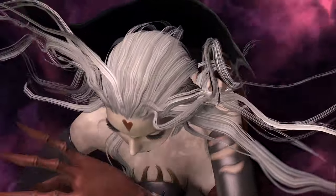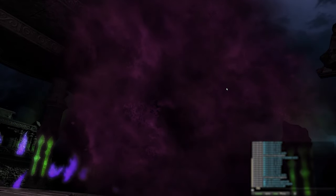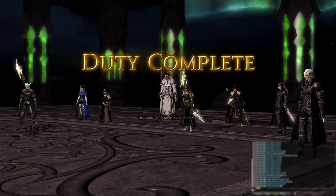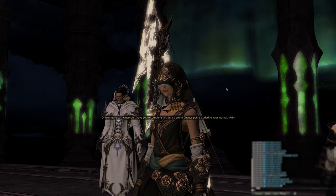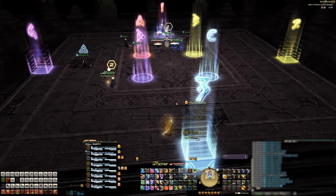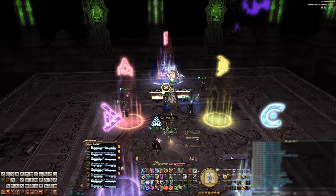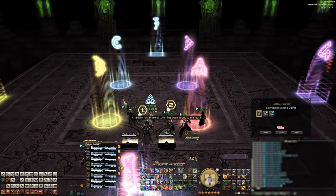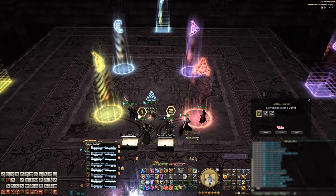Our group had an average item level of 510, so if your group is around that, this fight should be no problem. E9S was a great fight — a great starting fight, and it was difficult too. On our second week of reclears, it took us three hours because we had completely forgotten the fight by then. Interestingly, after spending three hours on E9S, we went into E10S and cleared it in about two pulls.